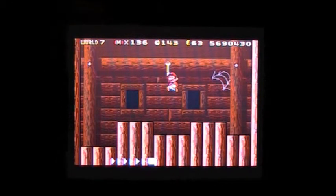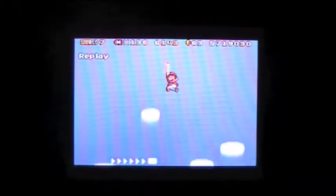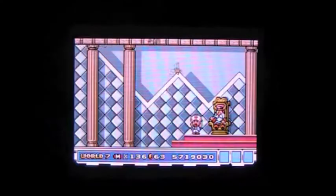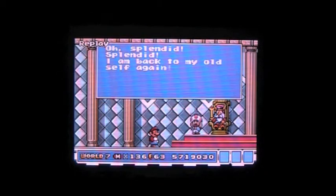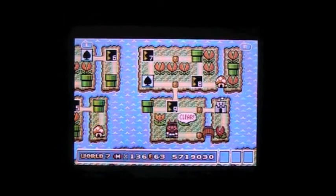If you beat a Koopaling with a power-up suit still on and then go back to the king, he gives you a different message — it's a nice little Easter egg. I won't be doing that in this let's play though. The king says: 'Splendid! I'm back to my old self again, thank you so very much!' Alright, that's it! Hey guys, this has been YT42 — I'll see you next time!